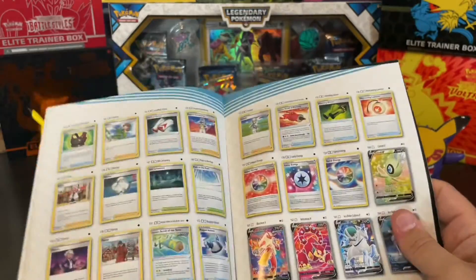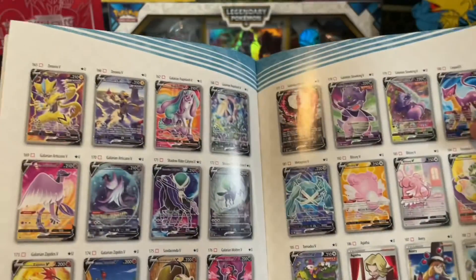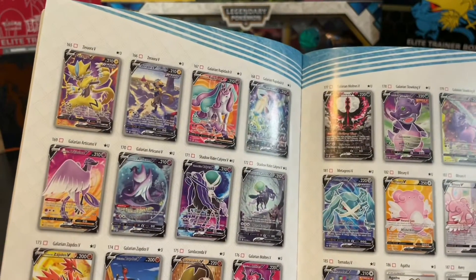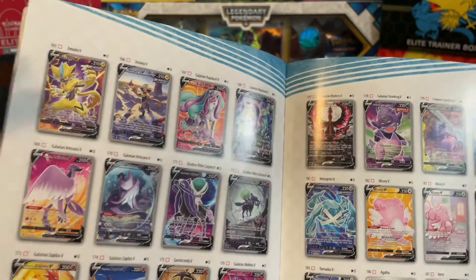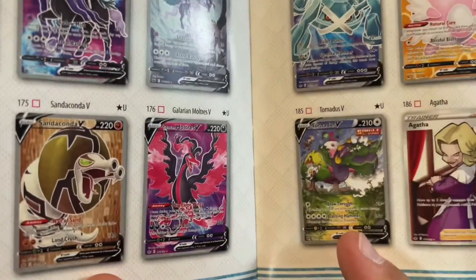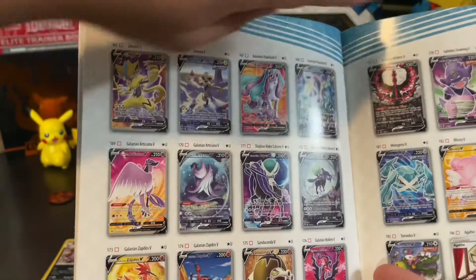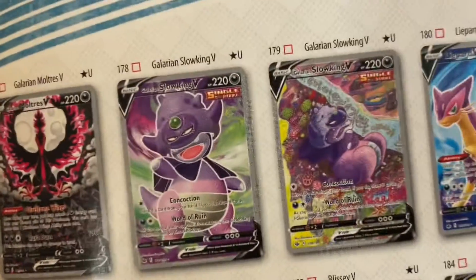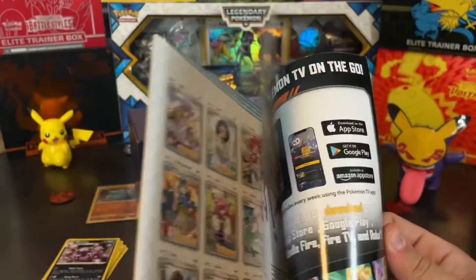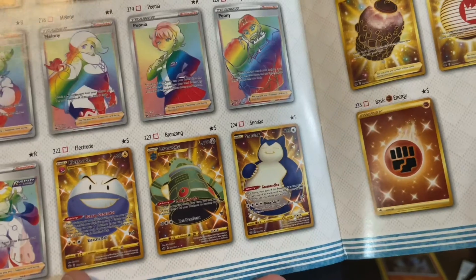At the end we've got some pretty cool ones — our Full Art Vs and then Alternate Art Vs. I think the most expensive Alternate Art V that's not a super secret rare is the Galarian Moltres. The Galarian Moltres is the prettiest card — we've pulled the Tornadus Alternate Art too, which has crazy art. And you can never have too many gold cards — the gold Snorlax and shiny Electrode are pretty awesome.